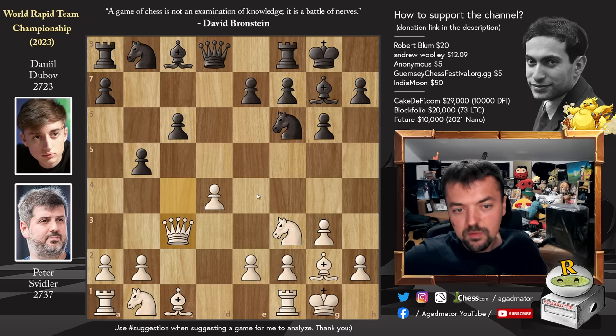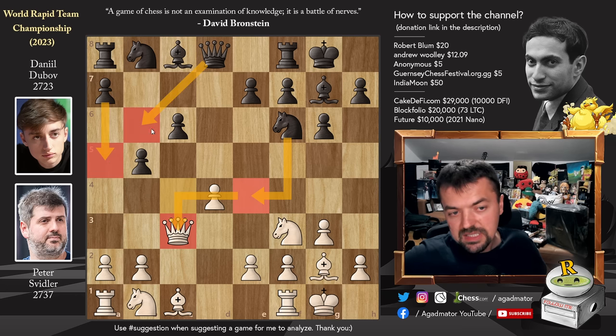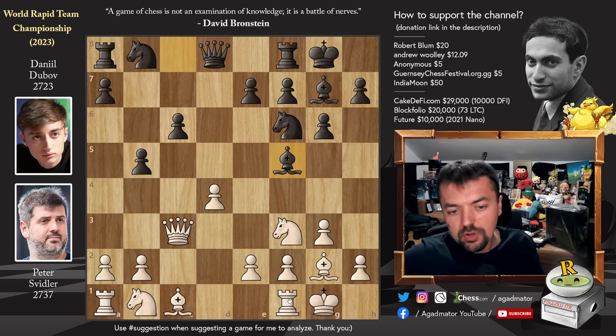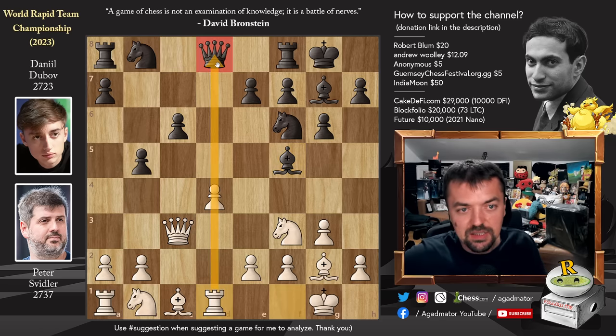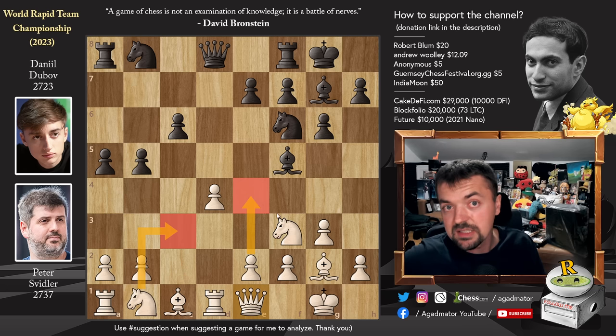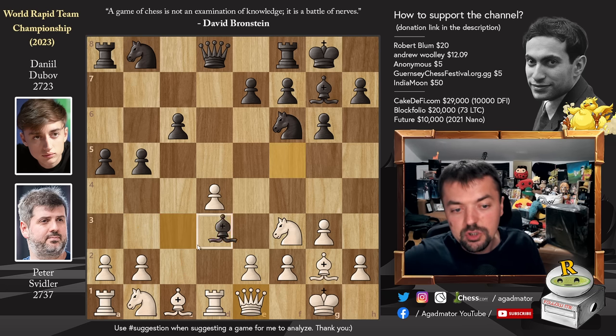We have Queen to C3 and now Bishop to F5. There is a game where Knight to E4 was played, just continuing the attack on the Queen, and where A5 was played, also a Queen to B6 move is known. But here we have just Bishop to F5, and it is now as of move 9 that we have a completely new game. Rook to D1 — makes sense to align the Rook nicely with the Queen. We have pawn to A5. Dubov wants to push B4. We have Queen back to E1 — Svidler now frees up the C3 square for his Knight and he wants to strike in the center with pawn to E4. And Bishop to C2.